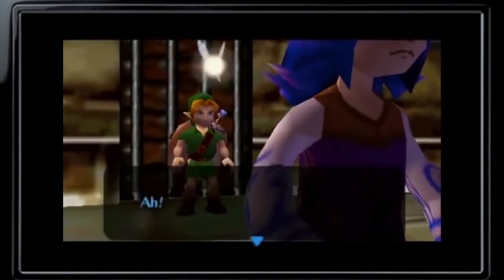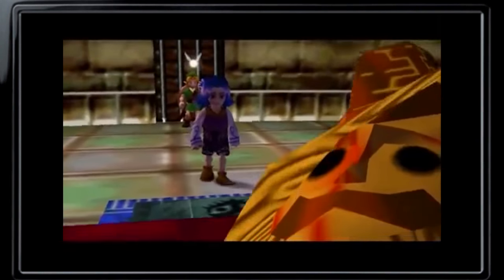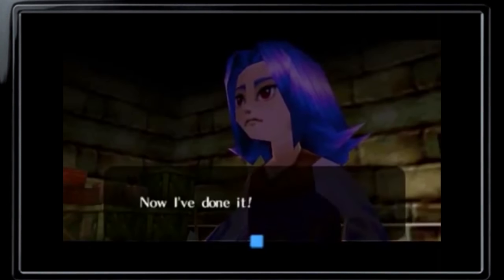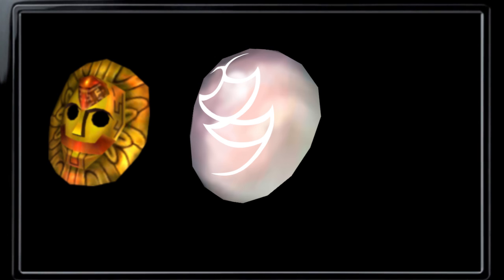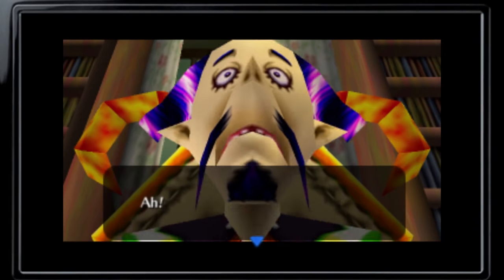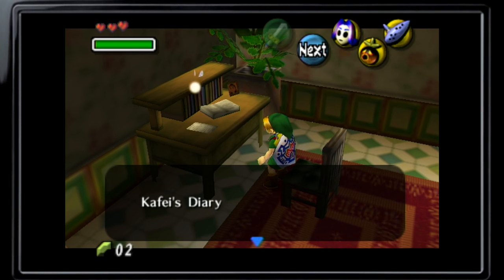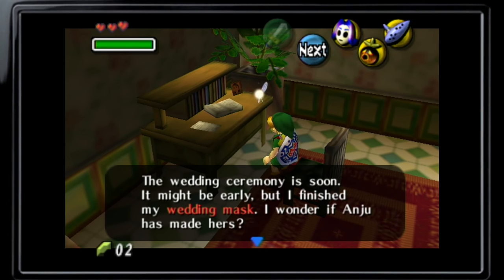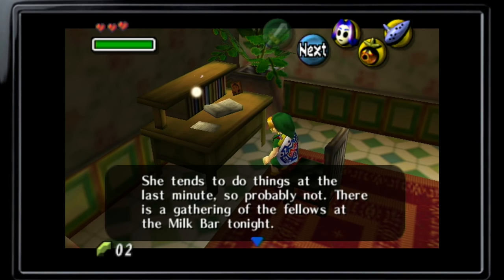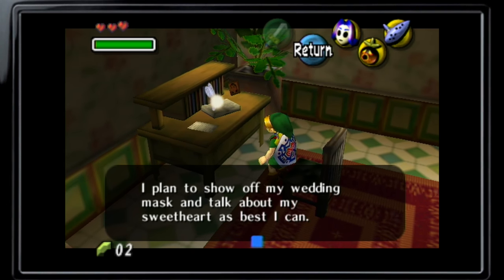The Sun Mask makes its way to number 3 on my list. Getting this stolen ceremonial wedding mask back to its rightful owner is essential in reuniting the two lovers of the Kafei and Anju quest, as marital tradition in Clock Town sees the groom presenting this mask counterpart in front of his bride-to-be. While the Couple's Mask is a fusion of both the Sun and Moon mask — the Moon mask being the bride's equivalent — it's not nearly as satisfying after completion of the quest, yielding only one single heart piece. Had Link been able to acquire this mask separately, it could have been used as a setup for funny dialogue, seeing as its possession suggests that the wearer is engaged. Imagine the possibilities!